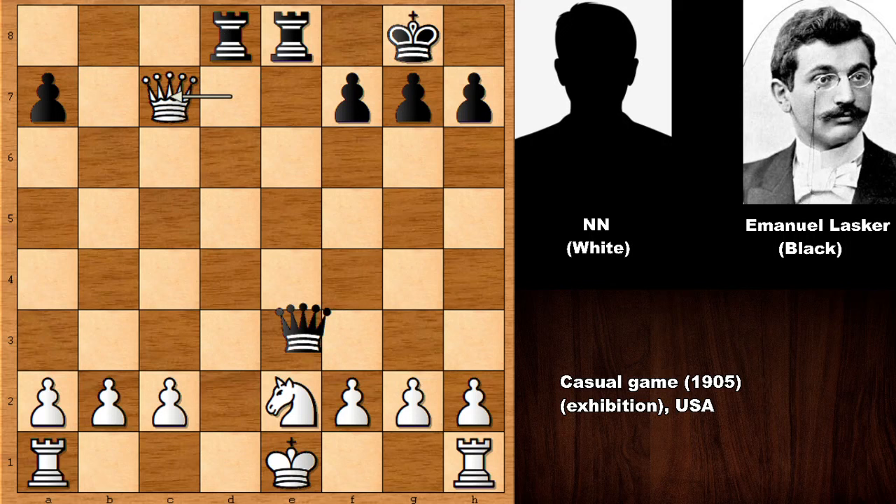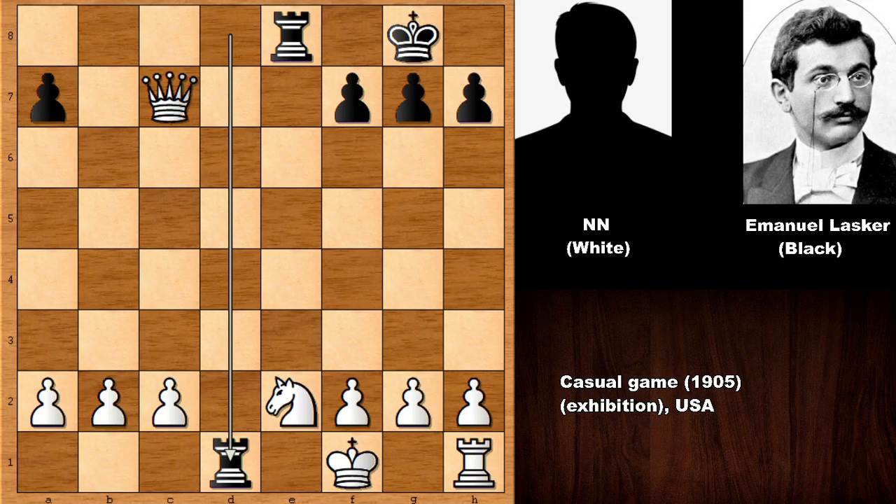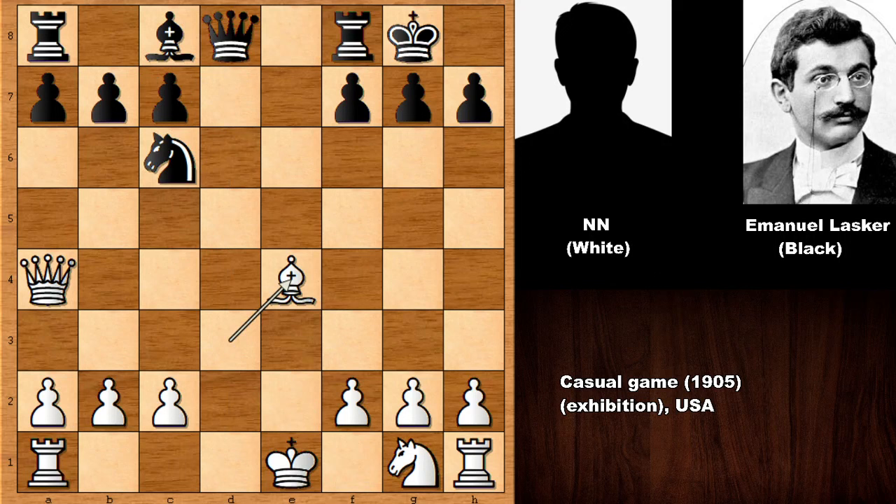If capturing on d7, then rook over and after defending the queen, check — basically white is getting checkmated. There is no need to capture the knight; white is getting checkmated. So in this position after rook over, as you can see, this is a very tricky position, but king to f1 was the worst move.